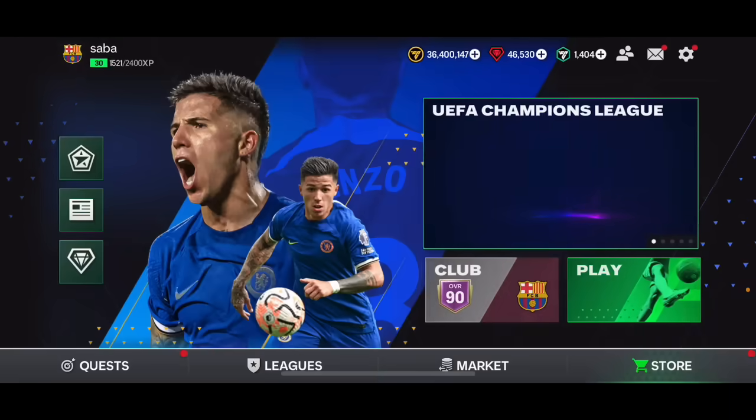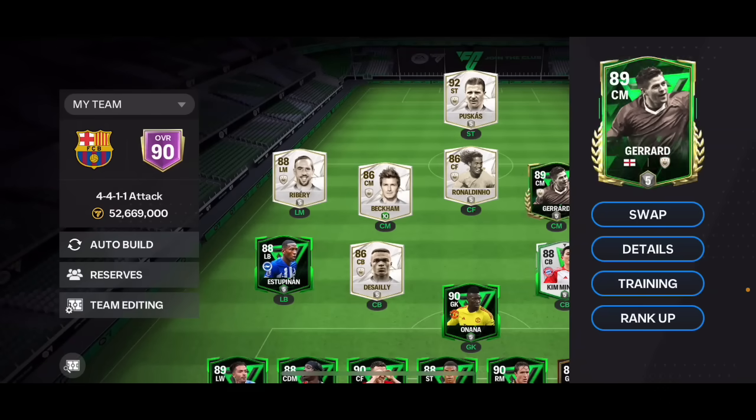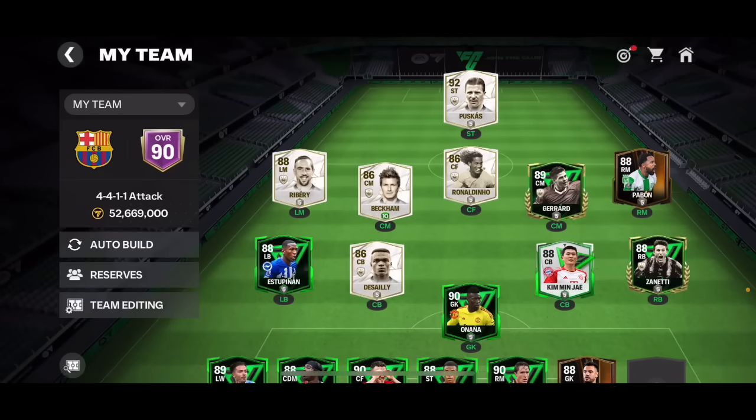You can only rank them up if they are 80 to 89 overall. For example, Gerrard is there and I could use Dudek to rank him up — though I'm not going to do it right now. You can use these cards to rank up any of the untradable players.